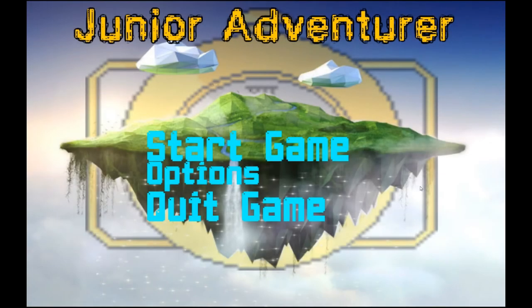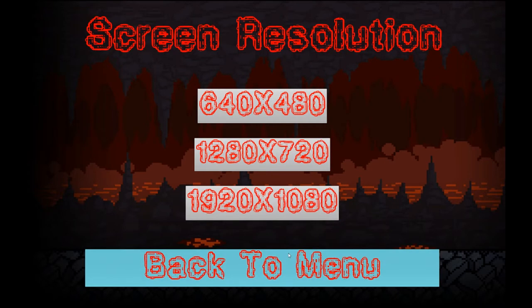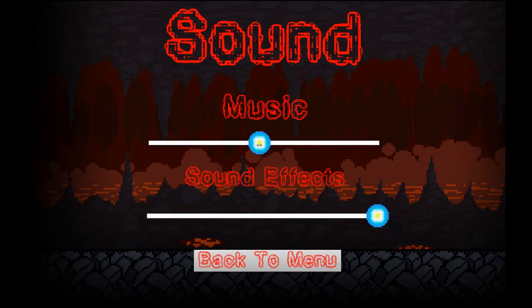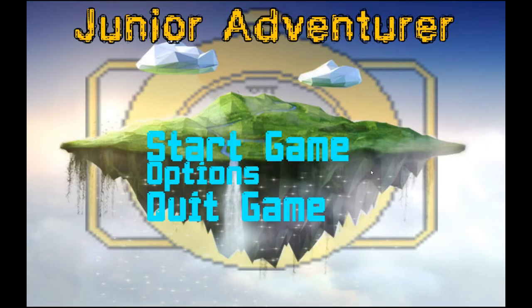Hello and welcome to my video walkthrough of Junior Adventurer. When starting up the game, the player is greeted by three buttons. Quit game will exit the game. The options menu allows players to change the screen resolution as well as the music and sound effects used within the level. Start game will start the first level.